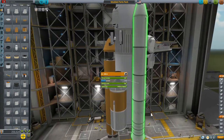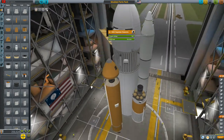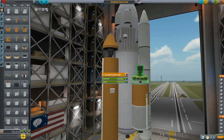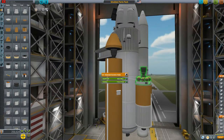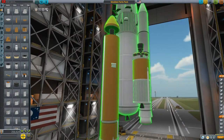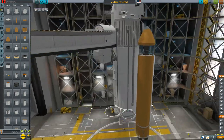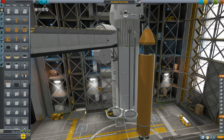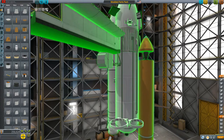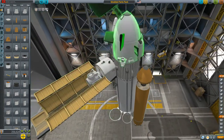Normal solid rocket boosters are added too, with a nice little separator nose cone. There's also a small aesthetic tank you can use on your shuttle whenever you want, along with separators for your boosters — both solid rocket booster and liquid booster separators — and a separator for your shuttle from the main tank.